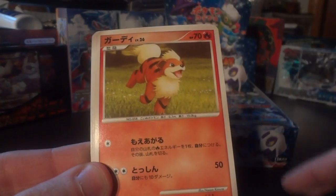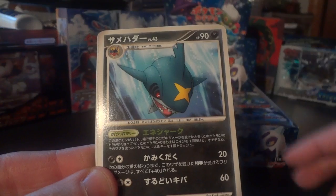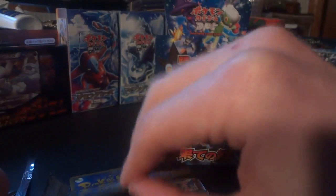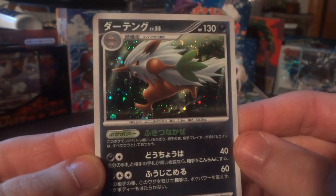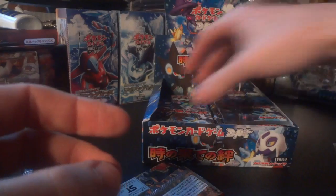Alright, we have Aeron, Growlithe, Nidorina, Weedle, Sharpedo, Aerodactyl, Tropius, and a Grass Energy. Rare number one is a Flareon — awesome, great way to start, cool looking card. Rare number two is a Gastrodon East Sea — I think East Sea is the blue one and the pink one is West Sea, so that's cool as well. And my holo is a Shiftry holo. It's definitely not the same holo effect as in the new sets, but some players prefer this style.